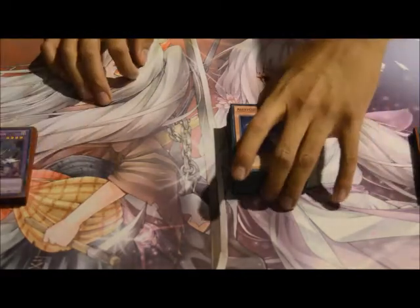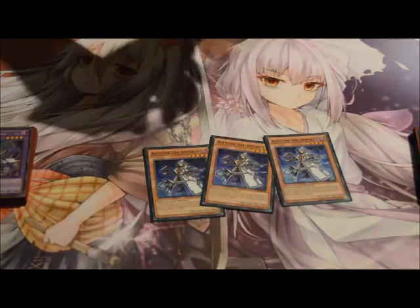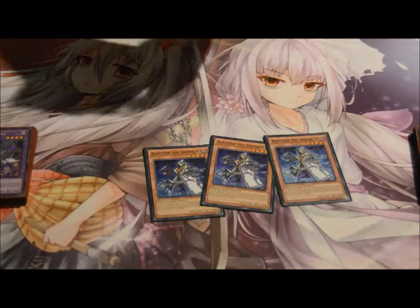Let's start off with the main engine. Of course, with Invoke in the name, three Alisters — just because they're mandatory. He's your searcher; he searches your Invocation.